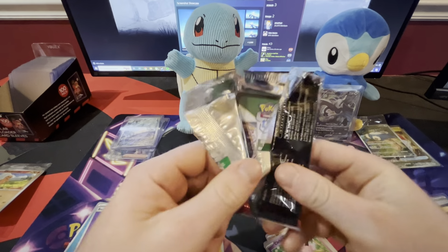Aerodactyl again. So we're down to two packs — last, actually. We need a second-to-last pack magic, we need a Charizard right here. That would be nice. Oh, Magmar. That was pretty cool. Alakazam EX, let's go.